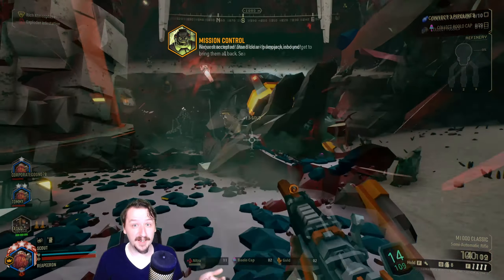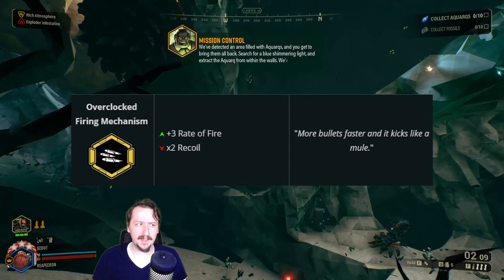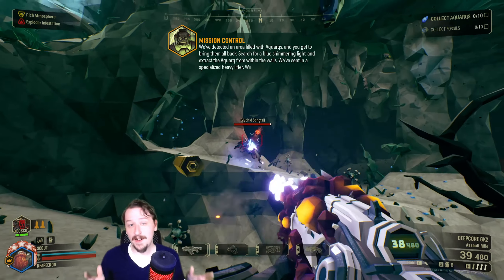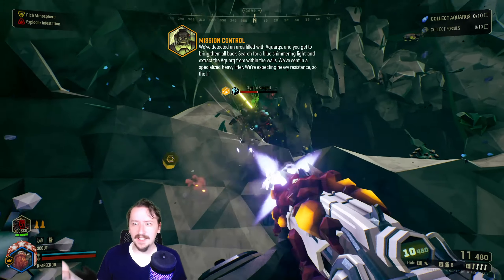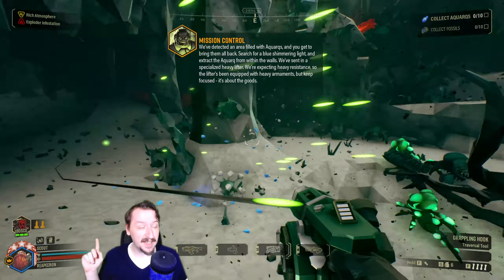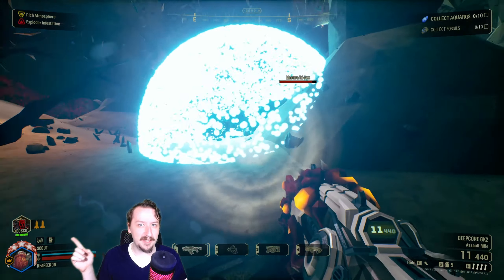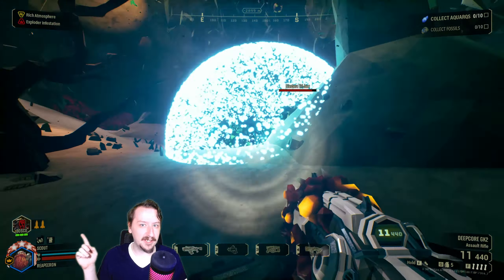I don't know why that is, but it is really cool when it does happen. Coming in at number seven, we have Overclocked Firing Mechanism for the GK-2. This one is really simple — it gives you a higher rate of fire and more recoil. I really like stacking this with all rate-of-fire mods on the GK-2. It is a little bit difficult to control and you can run through ammo fairly fast, but the rate of fire is awesome and you can just spray down just about anything with it. It's a super fun overclock and probably one of my favorites for the GK-2.